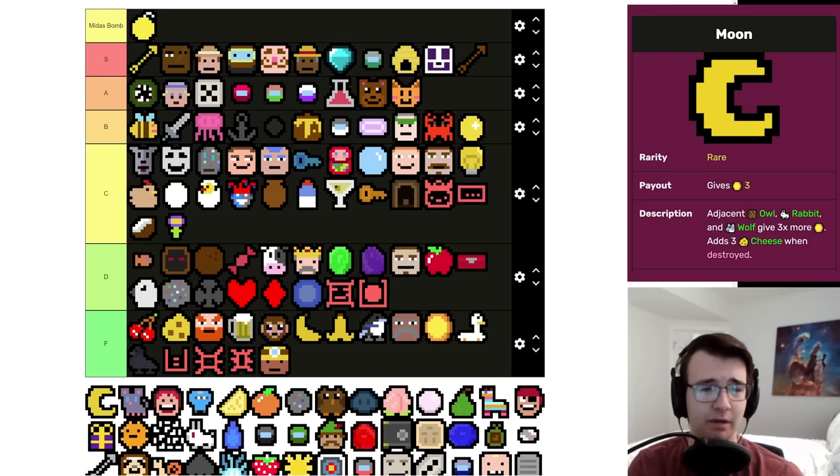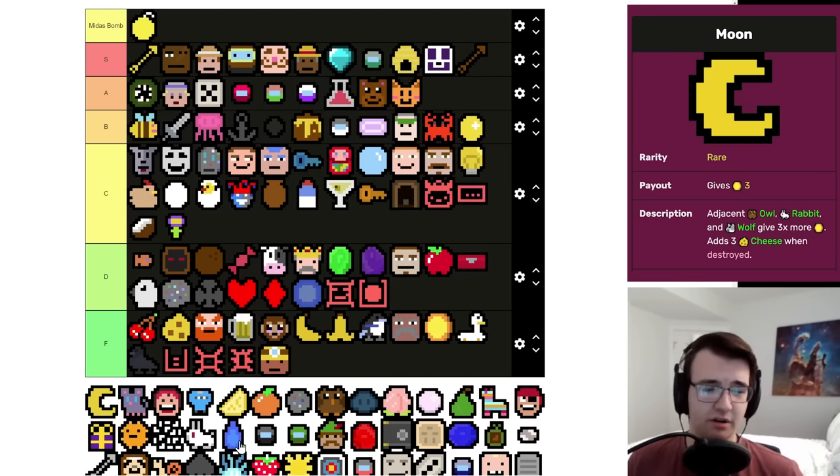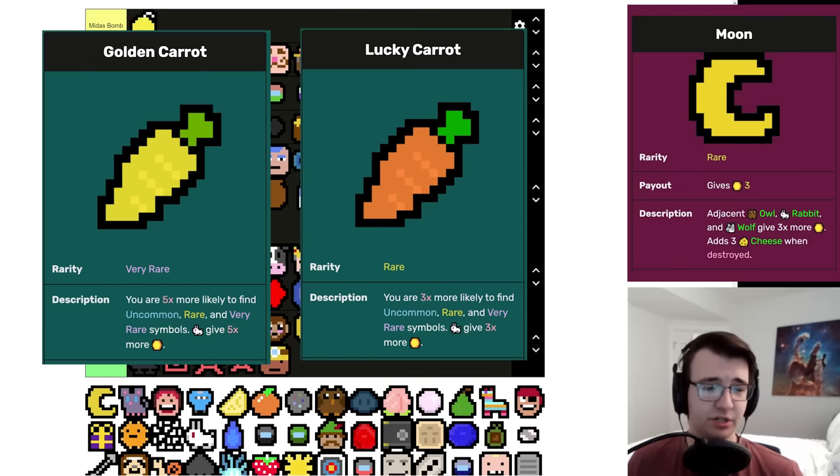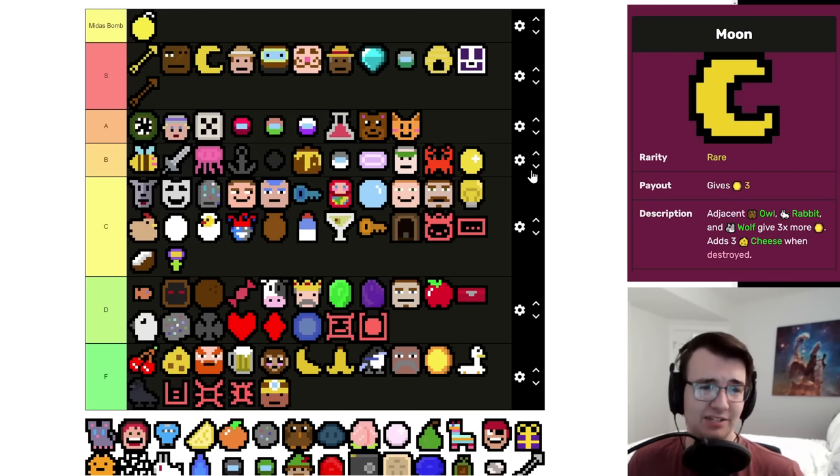Moon is probably one of the easiest symbols to win with. It's very frequent that you'll see Wolves in the mid game — either from the Wolf item for Dogs, or Wolves and Rabbits in the mid game, which can make an easy three-per. The fact that it takes uncommon symbols and makes them incredible is great. Not to mention there are so many Rabbit builds that can go to the moon — Golden Carrot, Lucky Carrot — even without any of those it's awesome. Definitely S tier, probably just below Beast Master though since it really only has two symbols it's going to affect.